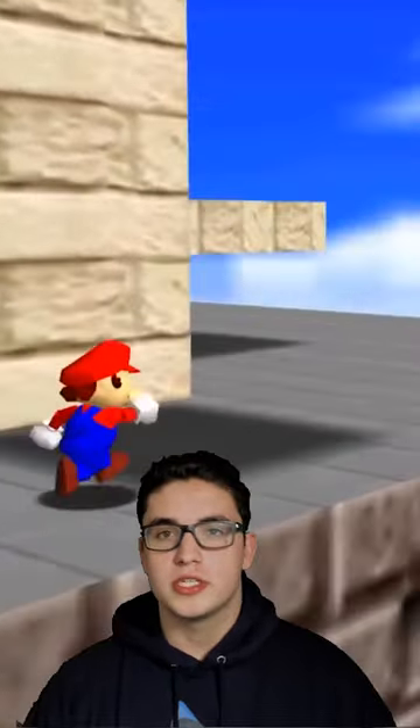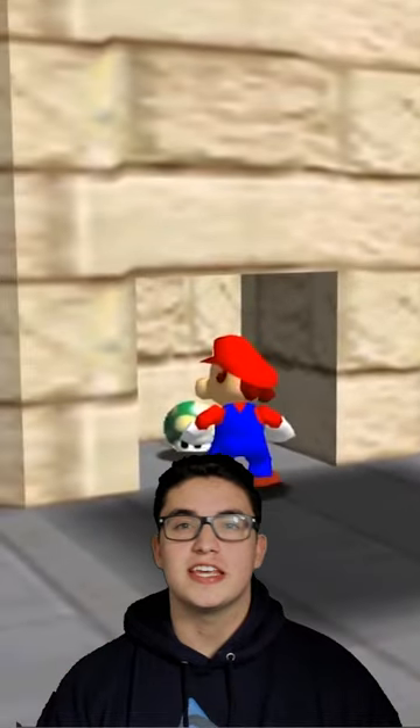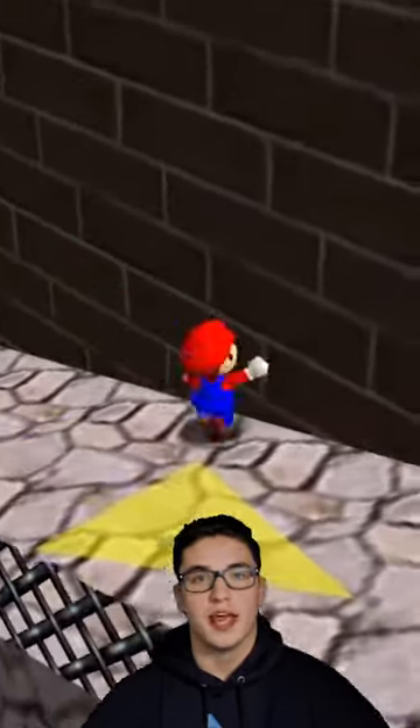Most people know this first one, but it's still strange enough that I'm going to include it. This one-up is located in a random wall in Whomp's Fortress. You have to punch this wall that looks the same as every other wall, and this is the only wall that does this in the game.